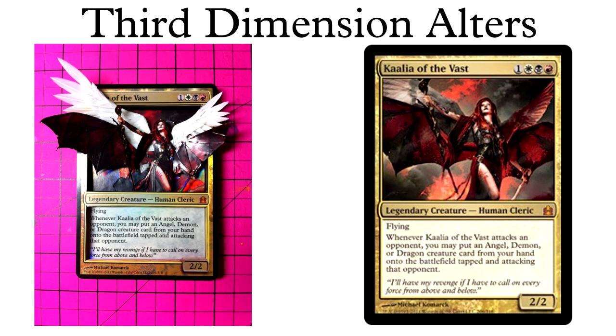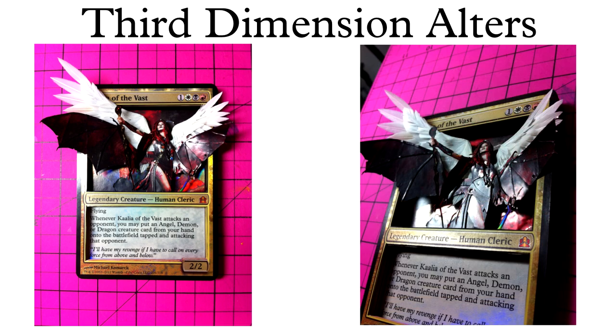The second 3D alter from Third Dimension is this Kalia of the Vast. I mean come on, look at those wings. Are you serious? I wouldn't want to play against this in Commander. I play a card, my opponent plays a visual effect. It's beautiful and intimidating at the same time. 3D alters should get more exposure — these things are sweet.